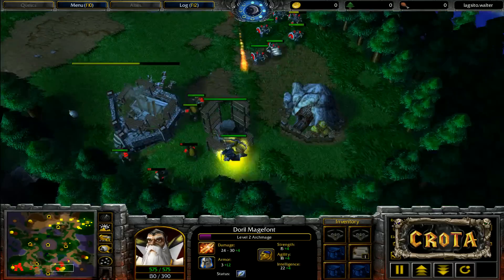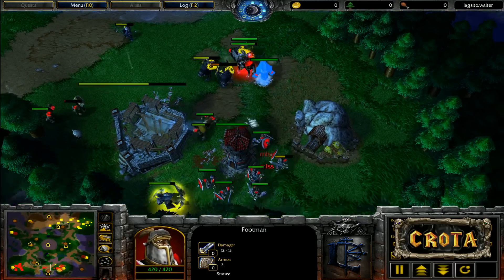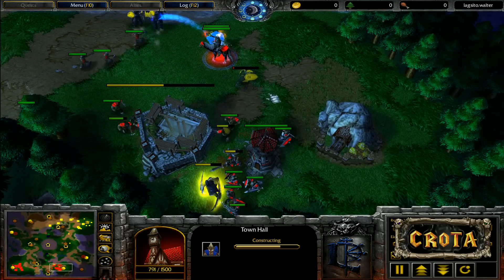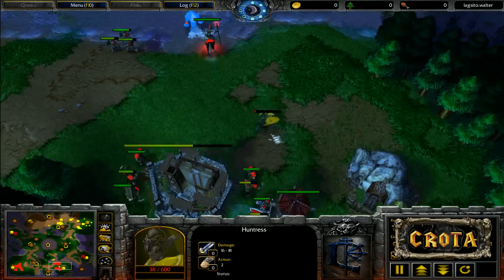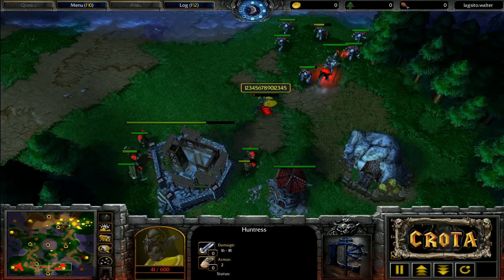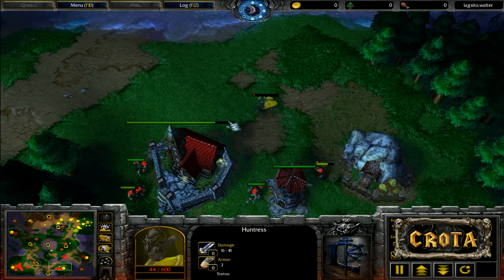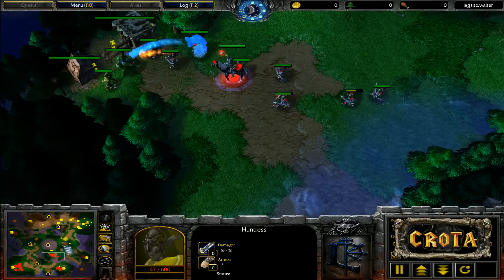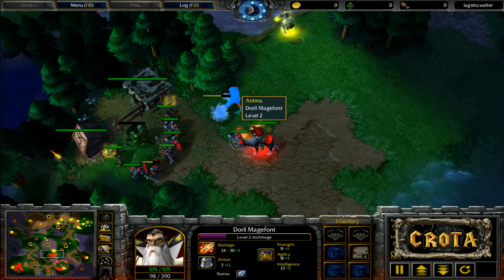The archmage drops a water elemental just in time. The demon hunter goes after one peasant but can't get both shots off, ending up in a strange situation fighting from the other side. The militia joins in. The huntress gets into trouble and shadow melds right here — all it needs to do is wait. The guard tower is already up; it has no chance of escaping. One or two quick arrows and it's gone. The archmage at level two has two circlets of nobility — that plus-four intelligence is making a difference.